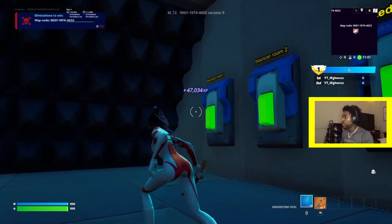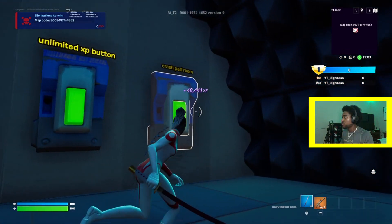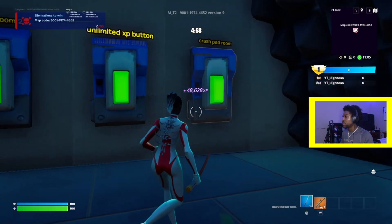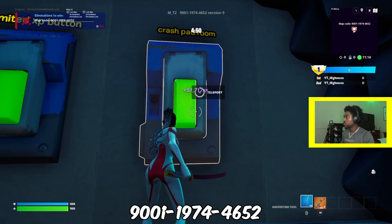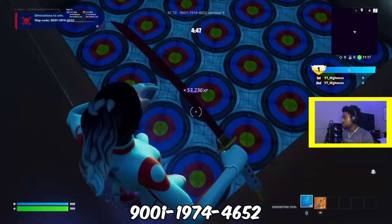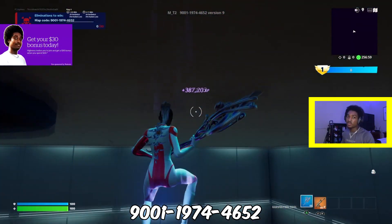Now you can go to any of these rooms and it'll keep you in the game so you don't get kicked for inactivity. I'm going to go to Crash Pad Room like I did before, and now you can just sit here and collect XP.